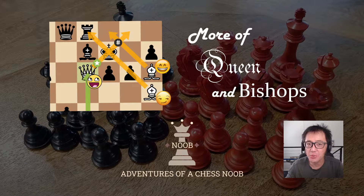Hello, this is Vitualis the chess noob learning and having fun with chess. Yesterday I spoke about a game where the queen and bishops worked very well together, controlling three consecutive diagonals. Today's game had a very similar theme.